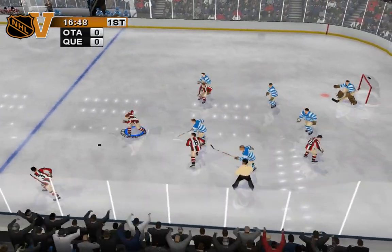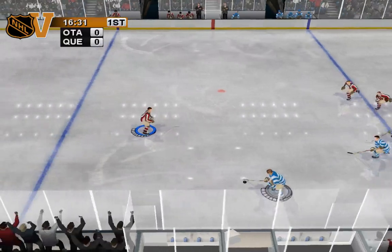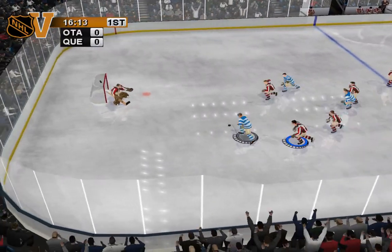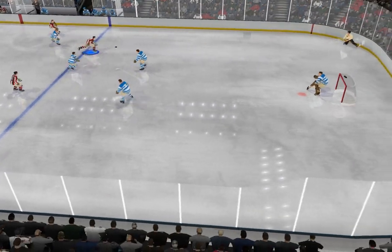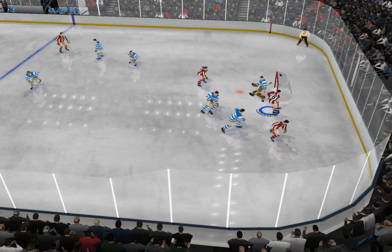The face-off goes to Ottawa. Use the control pad or the stick on your controller to move your player around. Alex, wrist shot. Fred takes control of the puck, out over the blue line, across. Bruce gets the loose puck — right in front, turned away.